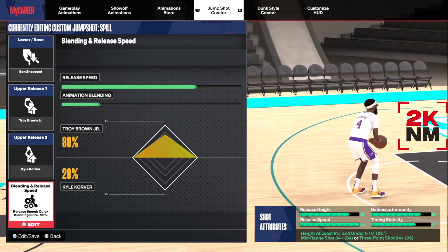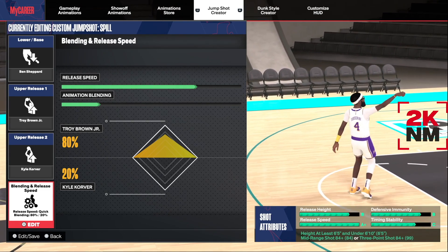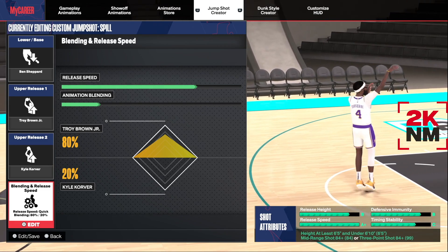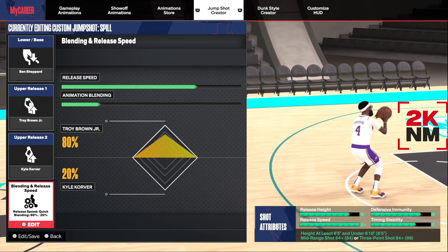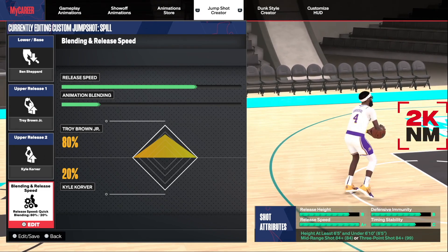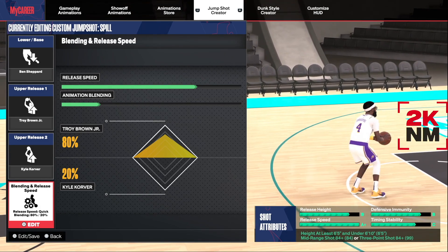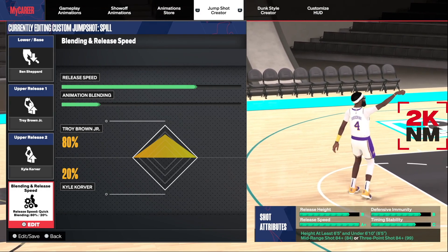80% Troy Brown Jr., 20% Kyle Corver. You also have to be at least 6'5" — so 6'5" to 6'9" — and have at least an 84 mid-range or 84 three-pointer to get this jump shot. The jump shot is real smooth; I've been going crazy in the rec season three with this jump shot. The juice is loose, y'all! Big birthday — this is the jump shot to end all jump shots. Let's get it!